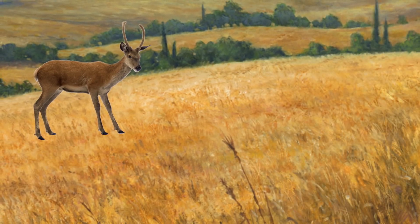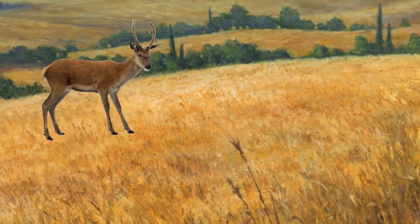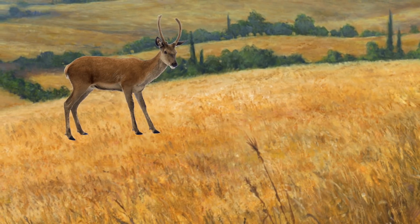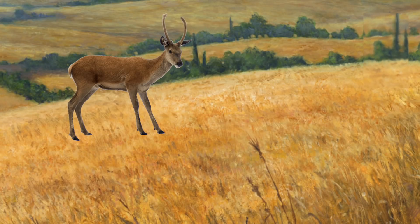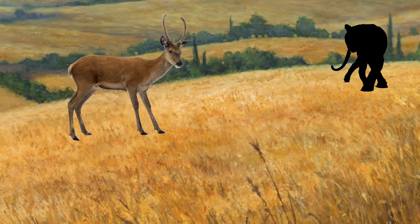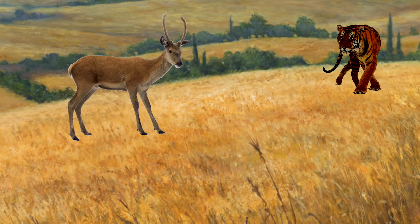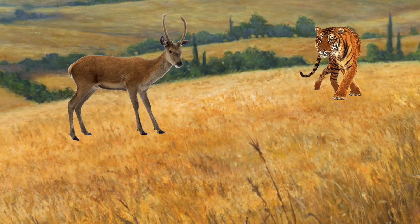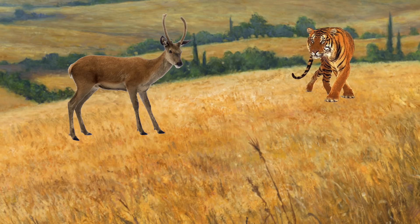For this encounter, players rolling 1 through 5 would see a prey animal grazing in tall grass — a four-legged antelope creature with two bright red glands on either side of its throat that vibrate as it breathes. Rolling 6 through 10, they'd see movement in the tall grass about 80 feet away, unable to tell if it's the wind or a creature. On an 11 through 15, they'd see the silhouette of a large creature slowly approaching the prey. Rolling 16 or higher, they'd spot a large tiger stealthily walking toward its victim, its yellow stripes blending into the tall grass, making it disappear and reappear ever closer.